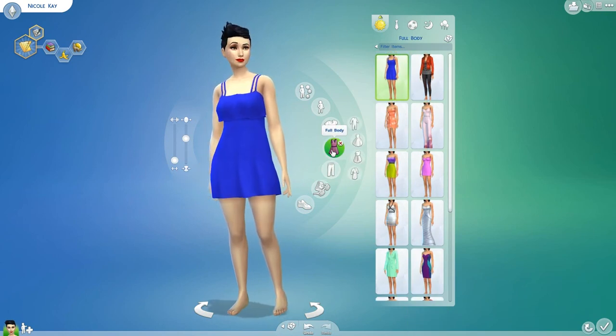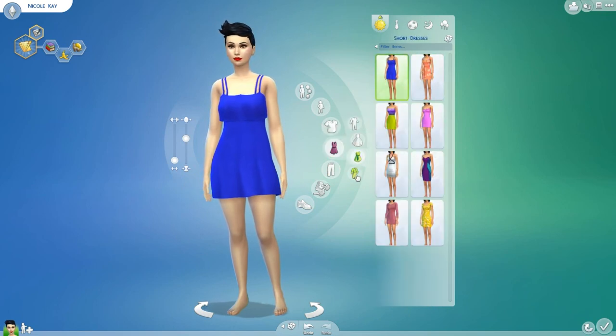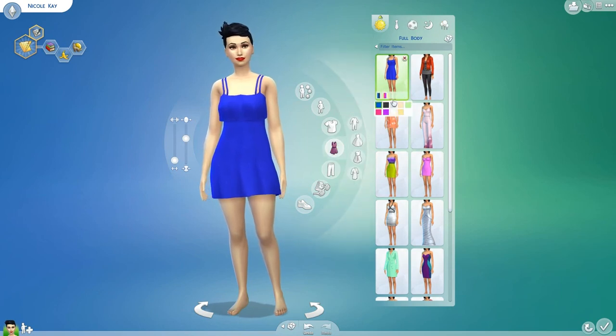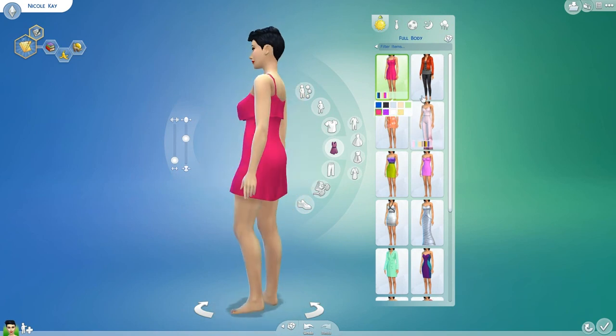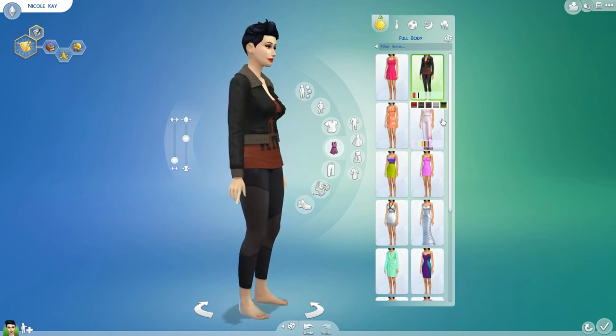On to full body outfits, we have a few different subsections — jumpsuits, long dresses, short dresses, and robes — and you can, of course, set them with your different outfits. I do show you the back of some of these as I did with the tops, but not all of them because they're just not as exciting as they are in the front.